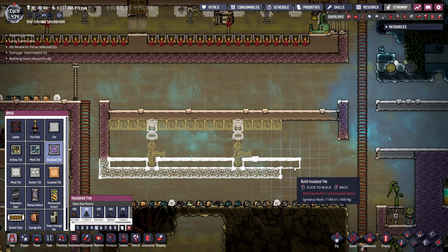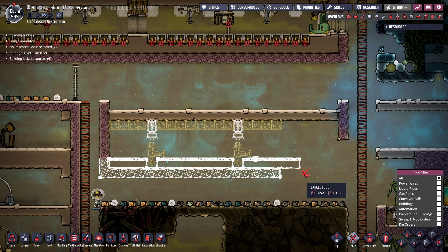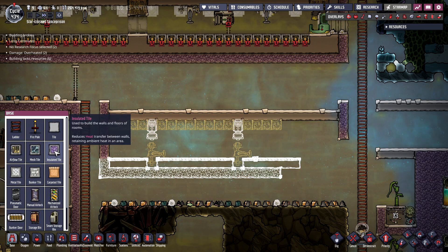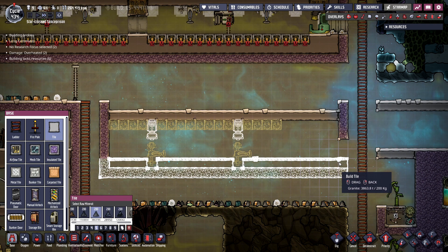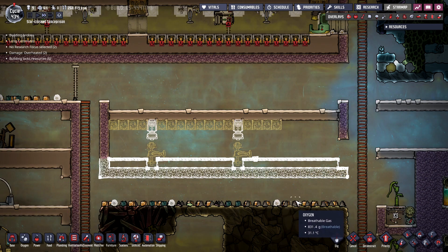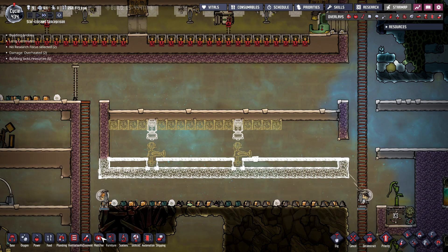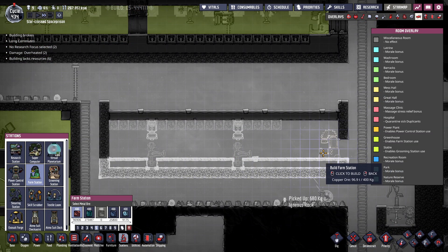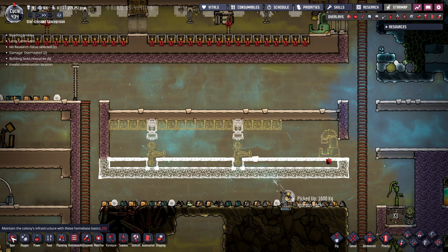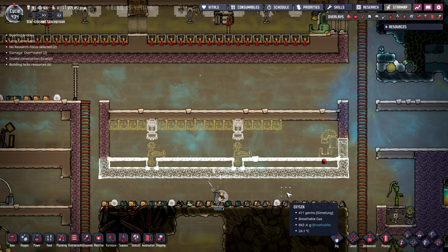We built this all in one tile off — okay hold up — no we didn't, all right this is fine. This looks really good actually. Let's build this out and can we reach this from the bottom? Yes — they can build it from the underside and come in from the top. We're gonna need a farm station in here, we like to have a station and a manual airlock. There we go, perfect.